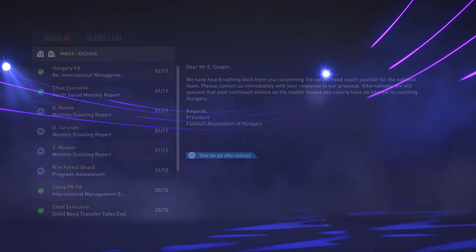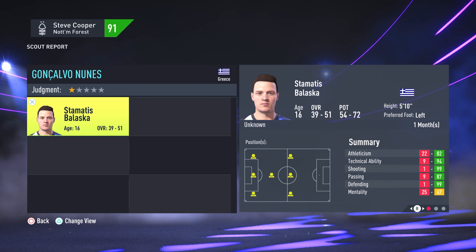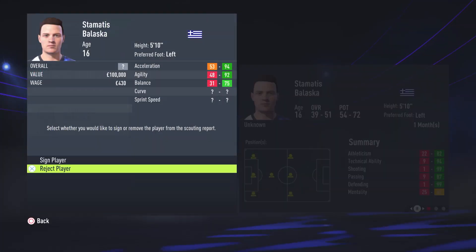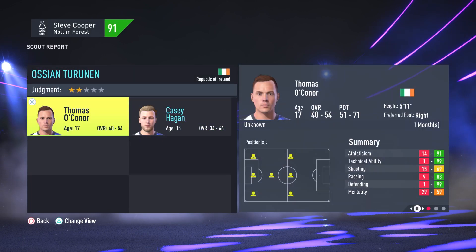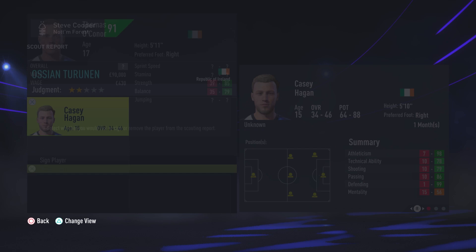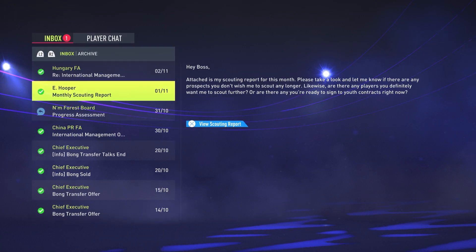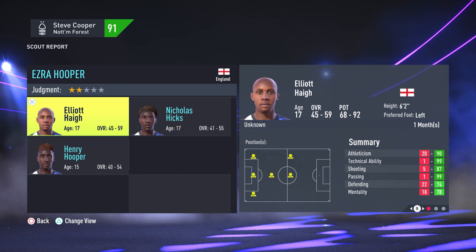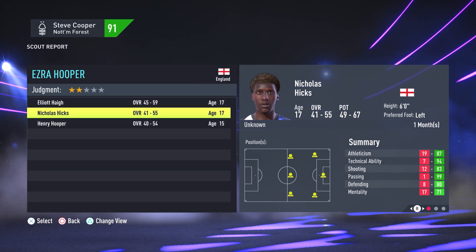Hello and welcome back to another video. Today we're talking about how to keep a youth academy realistic on FIFA 22. Nearly everything in this video also applies for FIFA 19, 20, and 21, so if you're playing one of the older games don't worry, it will all apply for you as well. I've come up with six different tips to help you make your youth academy a bit more realistic. My favorite one is at the end of the video so make sure you stick around, or skip ahead to that one straight away — I think you'll really enjoy it.